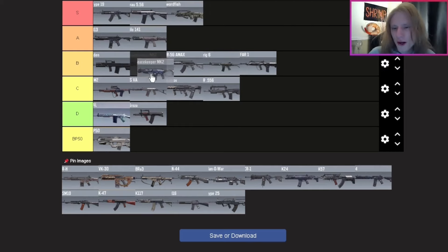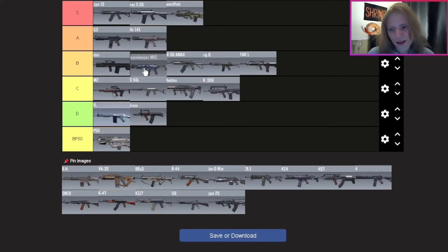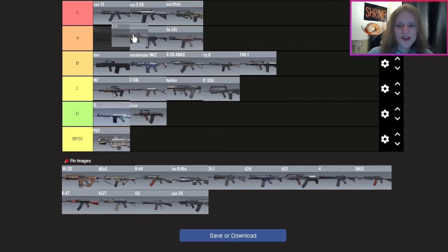The Peacekeeper — I really do enjoy using it. I'm putting it in front of the CR 56 AMAX but behind the Odin. I use a three-times scope build with the Peacekeeper and it does really really well. A lot of people are sleeping on it. I still would use the Odin for long-range engagements, but the Peacekeeper is really fun. I know people might get mad about me putting it over the Krig 6 and FFAR, but I genuinely enjoy it.